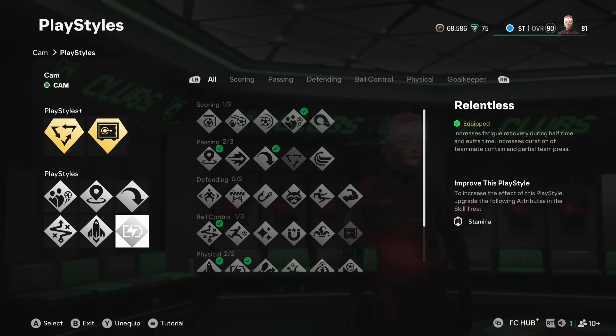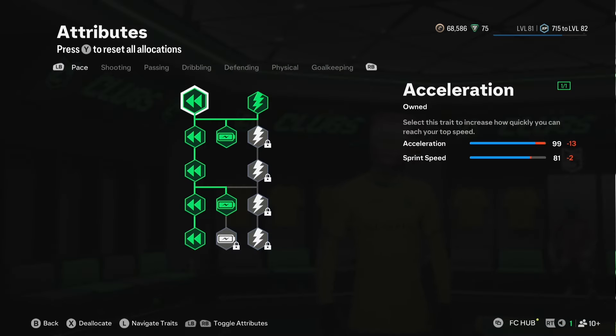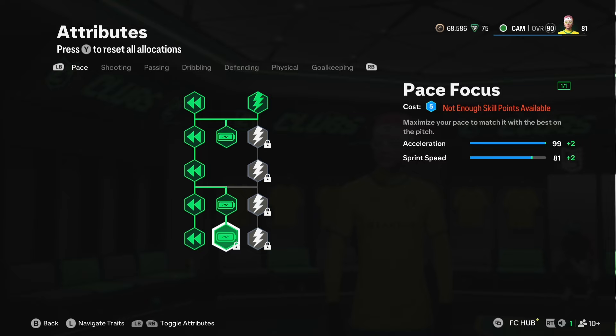Absolutely beat the man. So if you're looking to implement that style of play, this is exactly how he has his tree set up for his play styles. And I would say it's the same with the build. As you can see, we've got maxed out acceleration — this is the CAM — and we've got 99 acceleration.